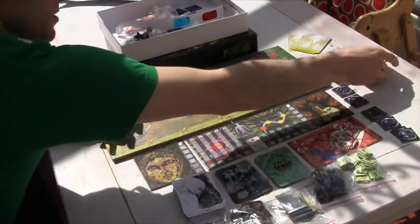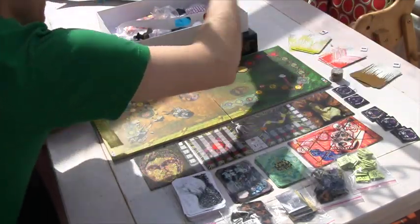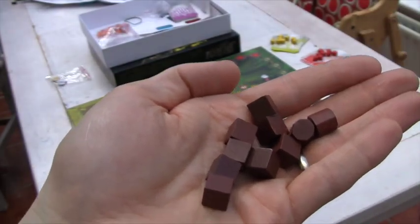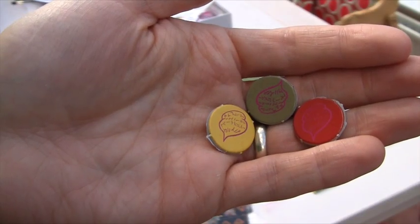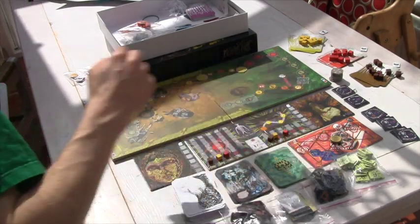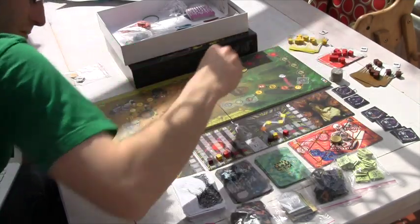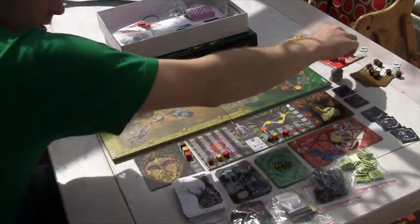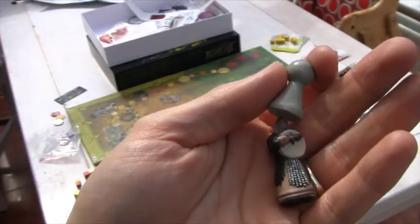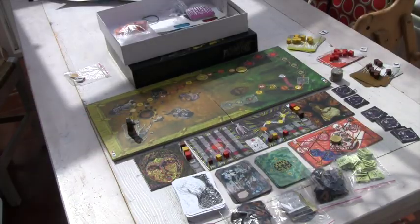Give each player the eight mood cards of their colour, a breathe token flipped to the not deep breathing side, eight big focus cubes, and two personal path octagons. Put each player's talking token in the middle of the talking board. Put each player's small nervous system cubes on the red starting spaces. Each player will put one focus cube on the hour track in player order, and one cube on the shaman drum track in reverse player order. Finally, put the shaman pawn on the starting space.